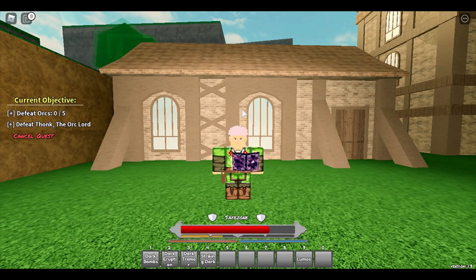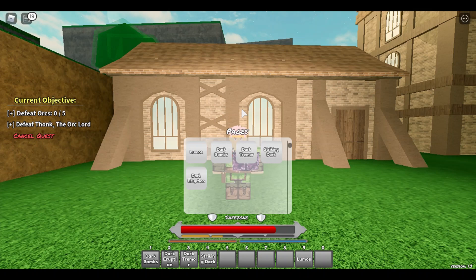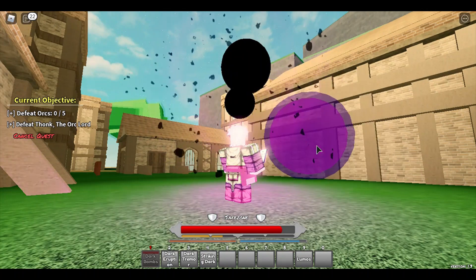To obtain your magic skills you have to first reach level 10 for the first skill, level 25 for the second, level 40 for the third, and level 65 for the fourth. To see what skills you've unlocked, press the tilde key next to number one — this screen comes up showing all your spell pages. Click on the spell you've unlocked and bind it to whatever key you want, then press that key to use your magic.